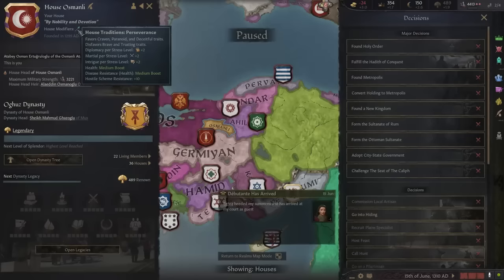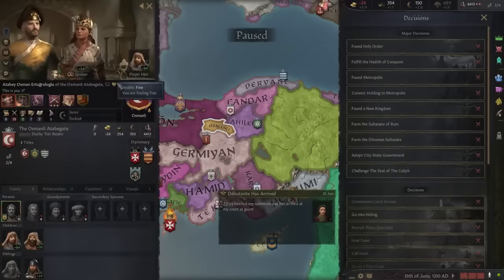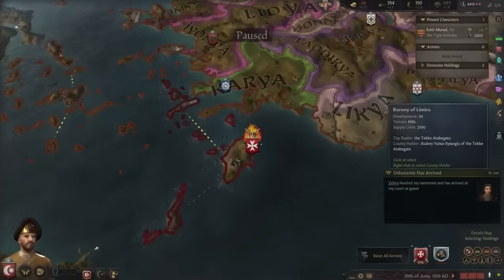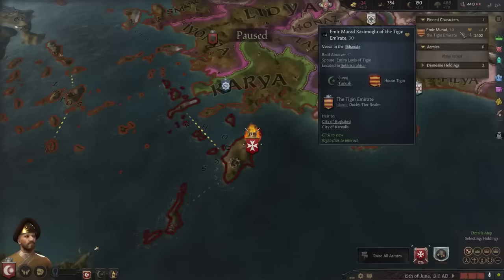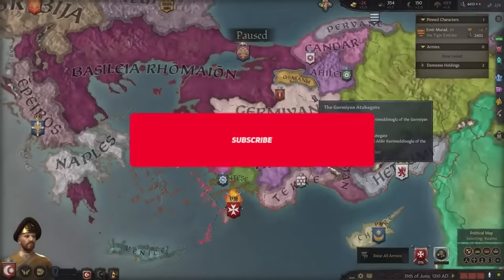Let's get Perseverance as our house tradition. As you can see, the house modifiers give us martial, diplomacy, intrigue, a medium boost to health, and hostile scheme resistance — perfect. Our house has an Islamic government. I can also see the number of levies pinned to my character — this is another mod. I will share every mod in my collection list. If you like my mods, please subscribe and follow my channel — it will help me grow!